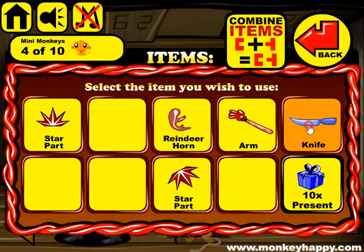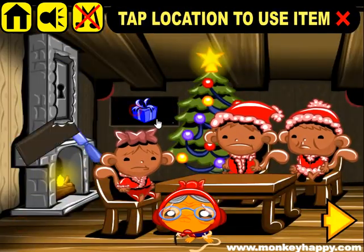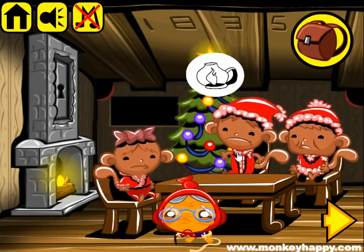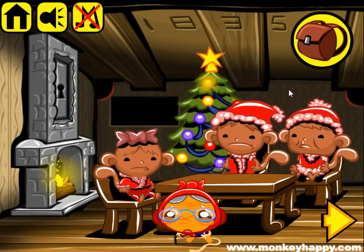We have a knife so we can cut the armchair and get gifts from the hidden places. Now let's ask these monkeys. This one's a part of reindeer horns, this one's a lamp with a fire, and this one's something to drink.